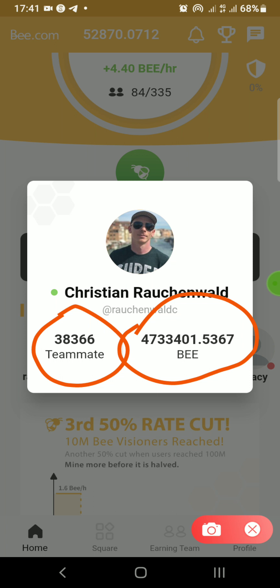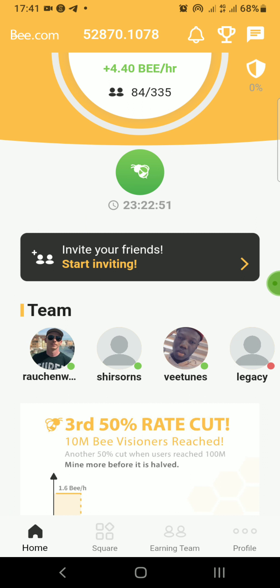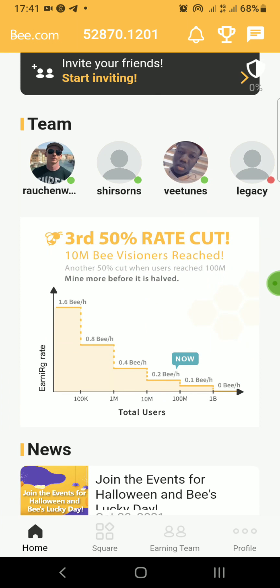If this token becomes valuable in the future, he's going to make something from it. If you want to increase your mining power, simply refer other people. I know it's hard to refer people, but just talk to a couple of friends casually. You don't know if this is going to materialize, so don't push it too hard — you can also just mine on your own.